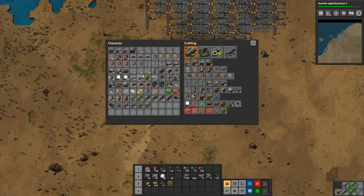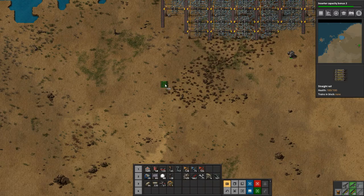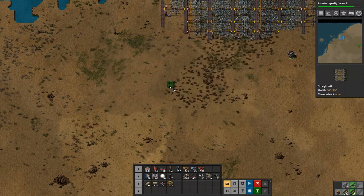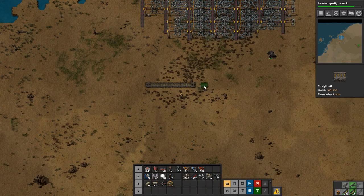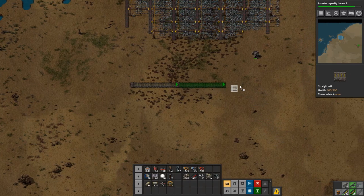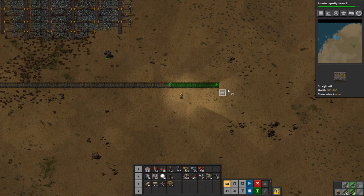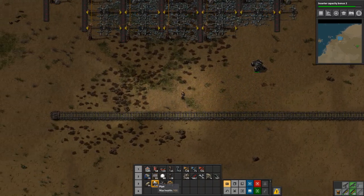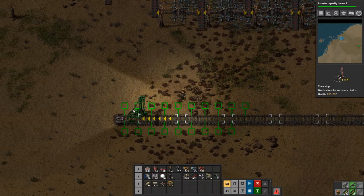Let's get started. Train station first — I have a few rails that I made ready. I don't remember how to make rails... okay, like that. So there's our train station. For now we'll set up a better rail system later, but for now I'm happy with this. We need a stop.